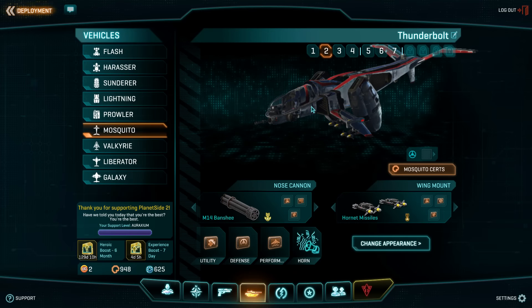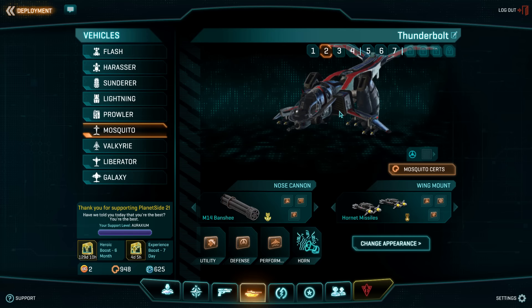Hello, my name is Renzer and today we're going to talk about the easiest way to get yourself flying in the SF, which is the air to ground loadout. For me, this loadout is called the Thunderbolt.